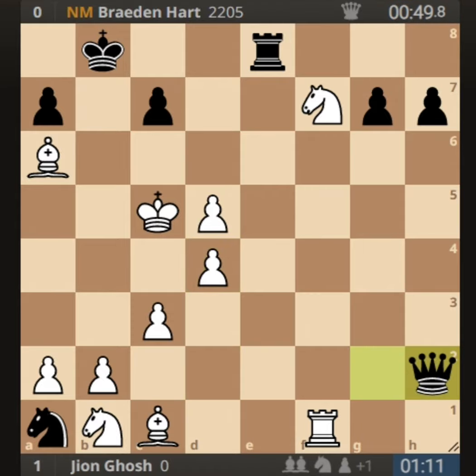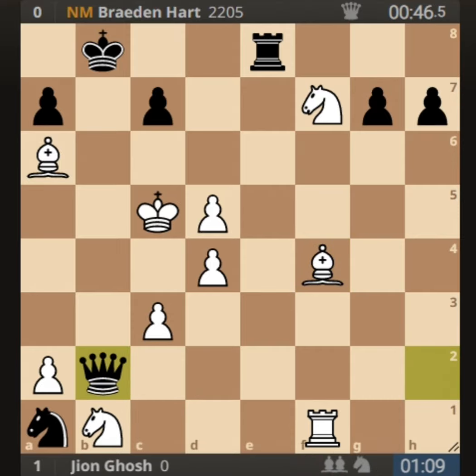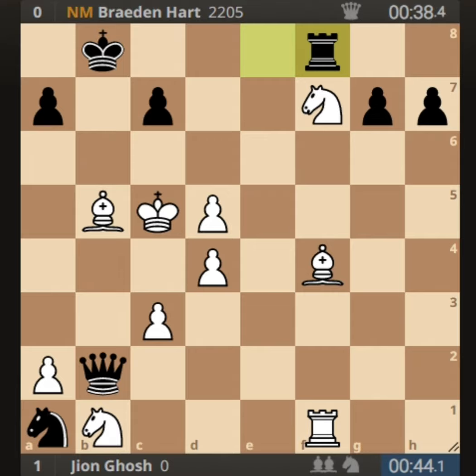He played queen into h2, taking the pawn. I played bishop to f4, doubling up my bishops and attacking the queen. I also played bishop to b5, attacking the e8 rook. He played rook to f8, attacking the f7 pawn, and here I played a brilliant move — can you find it? Yes, it's a bishop sacrifice: bishop into c7!